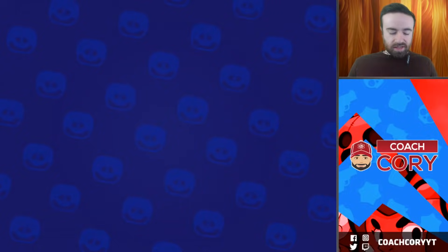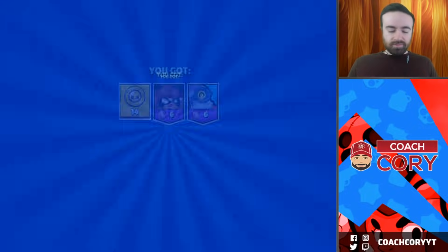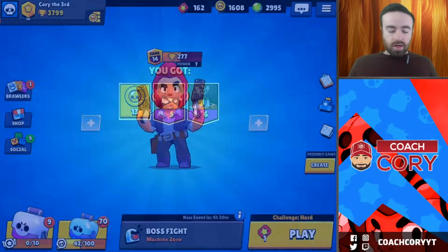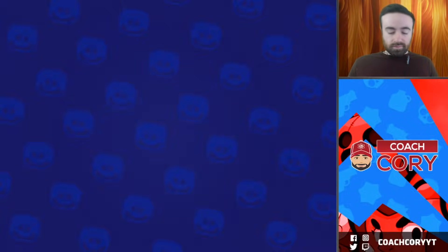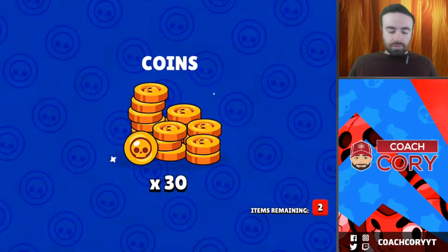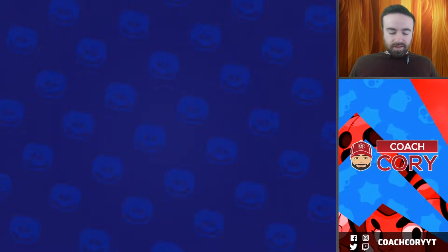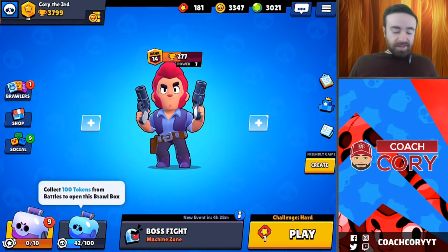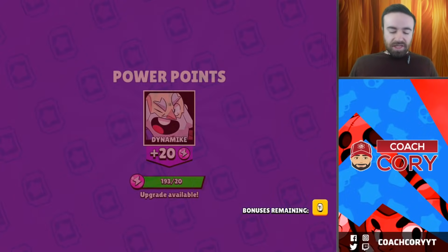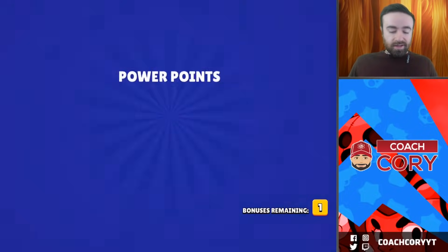Yeah, gene's a mythic. All right, we still got some others - we should get penny as a super rare. Now let's open up these big boxes - we got nine big boxes. Let's see if we can get anything. Obviously a bunch of power points and coins - we're gonna have a lot of brawlers to upgrade, always pretty sweet.